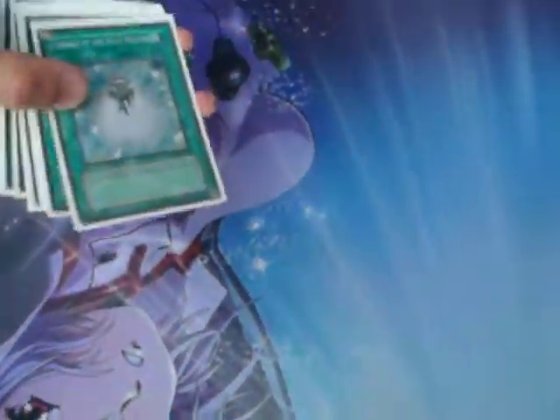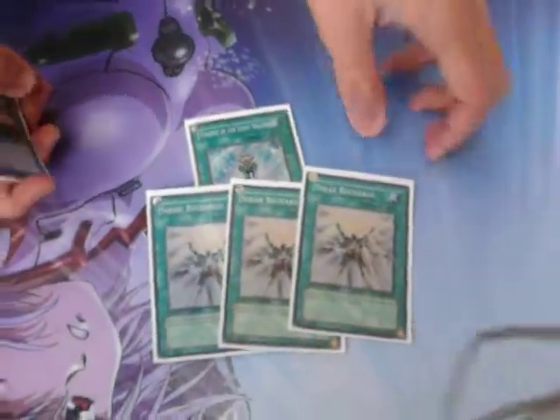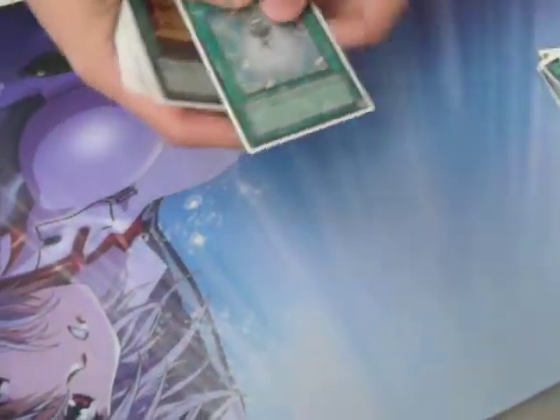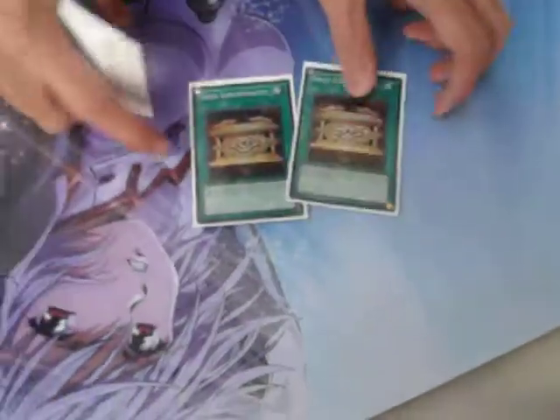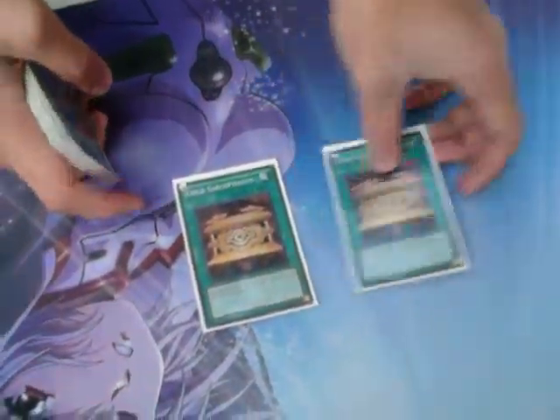Now the spells: Charge, and triple Solar Recharge — draw engine and search. Dark Calling — search out your Judgment Dragons or your Celestias, or Charge, whatever you need.